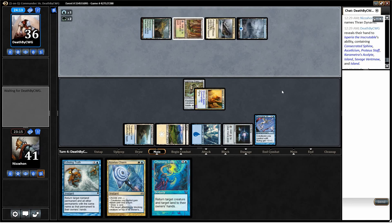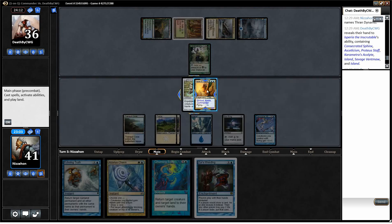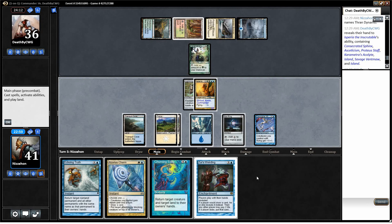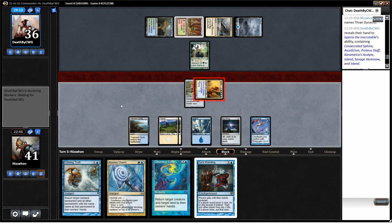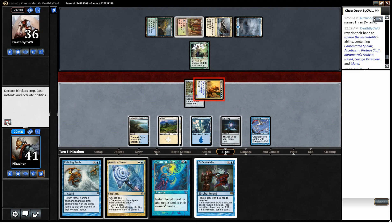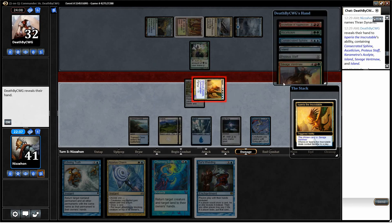But next turn we should be able to get whatever we want. This is a good turn for Churning Eddie too — we can bounce the Bivouac and his Ramp Creature, which would give us a pretty big turn. Xur's Weirding is a great card to get; that'll allow us to basically lock down the game eventually. I'm going to swing first and name Savage Ventmaw. We're going to say Savage Ventmaw.